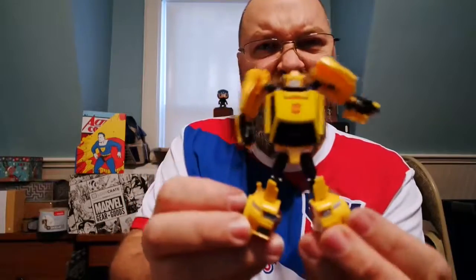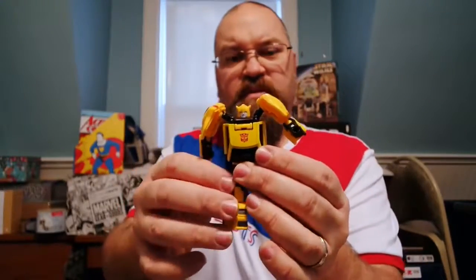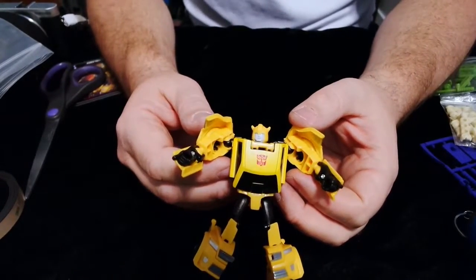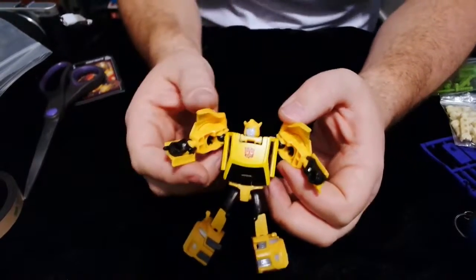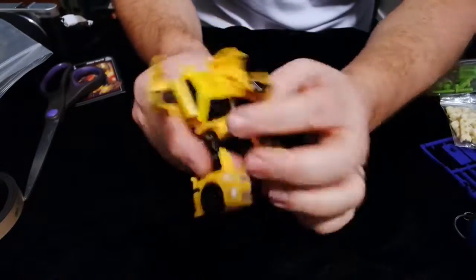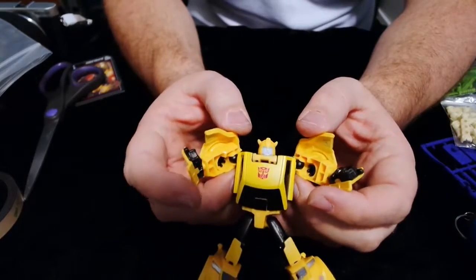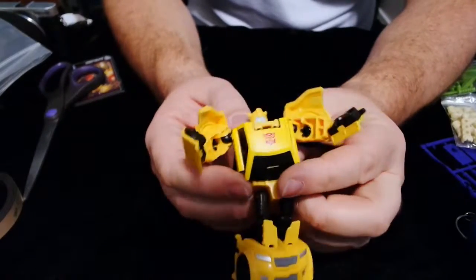So here we've got Bumblebee out of the package. The face sculpt is really good — it looks really much like classic Bumblebee, which we haven't seen since Michael Bay changed him around to a different vehicle. He's not even a VW Bug in this one either; he's just kind of like a little hatchback type car.